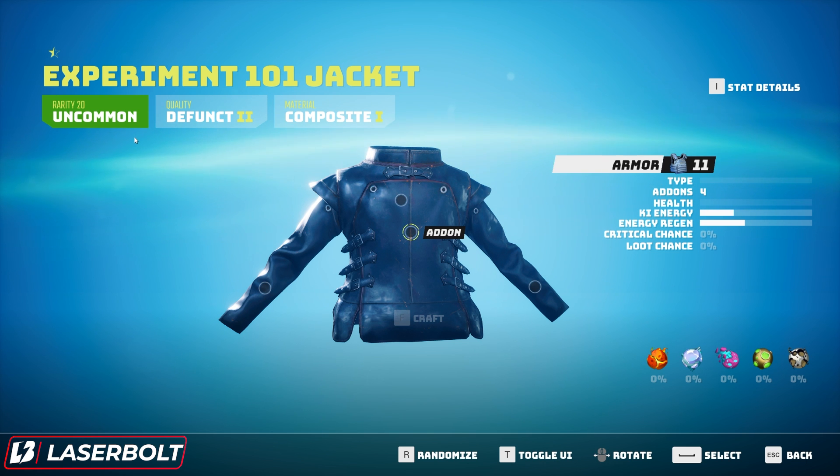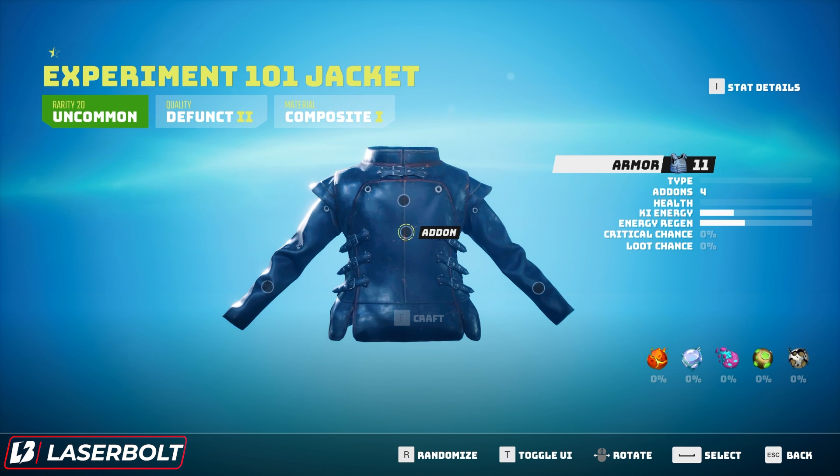One thing you need to pay very close attention to is that there are three different stats each item will always have, with an optional fourth — elements. Some items can drop with different element types like fire or cold. The three main factors to memorize are rarity, quality, and material — those are the core factors that define an item.